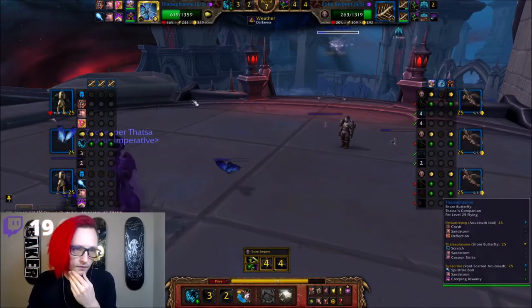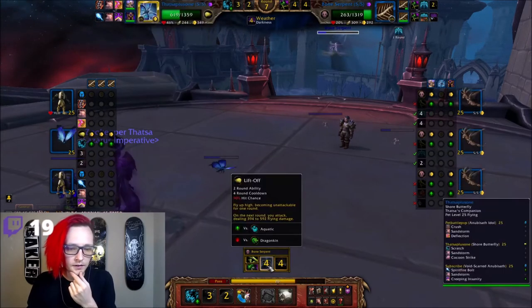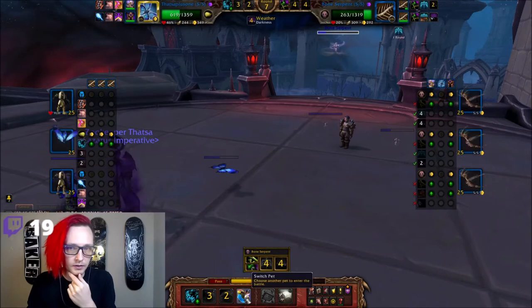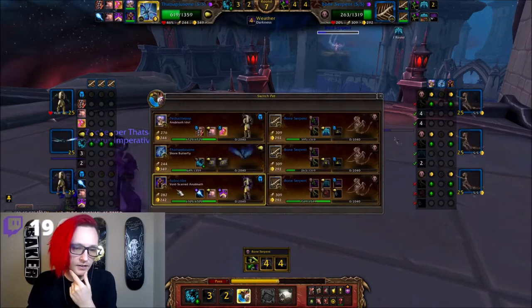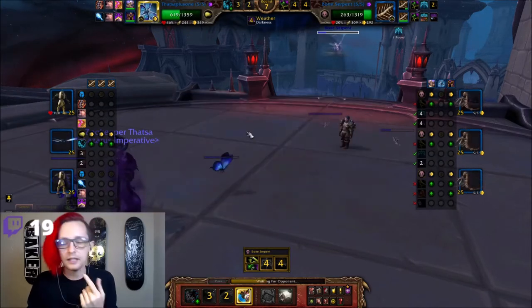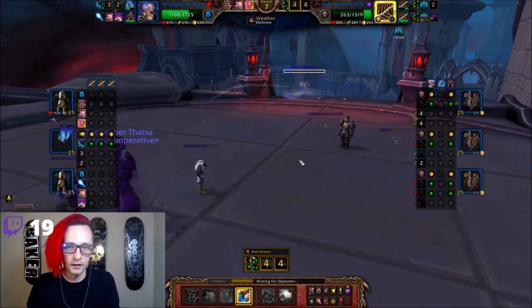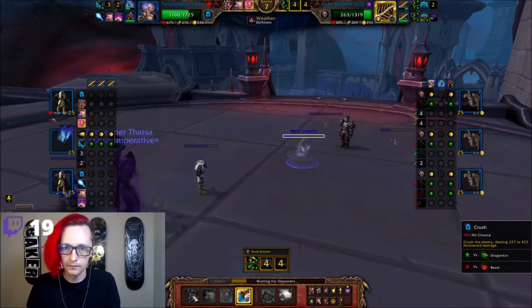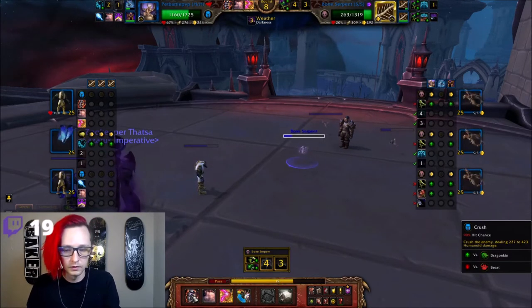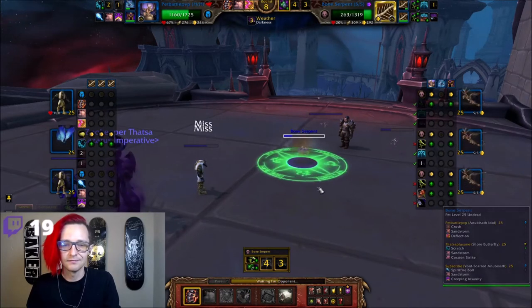I almost want to say I should still save this thing — it's super effective against Aquatics. I'm just gonna switch in and save my pet, because Flying Pets have double speed when they're above half health, so it's just worth saving that. And then we can finish off with — ooh, this can low roll. That sucks. Oh, he gets a miss! Awesome!